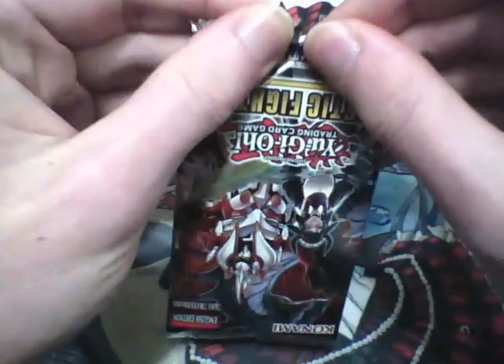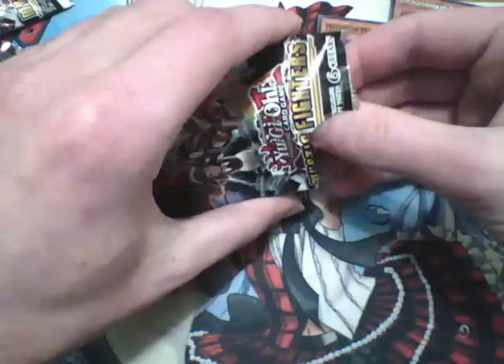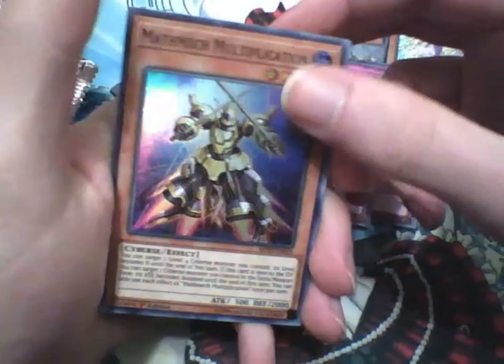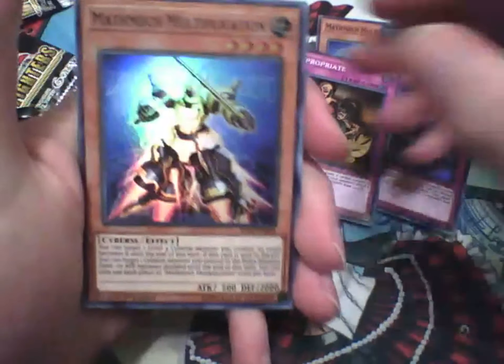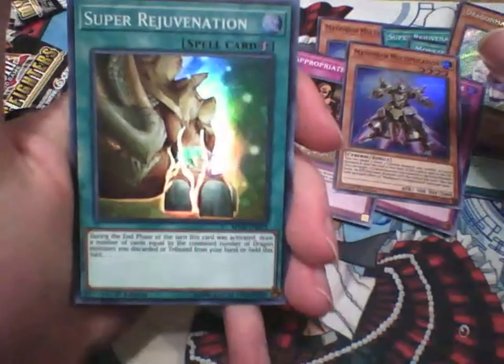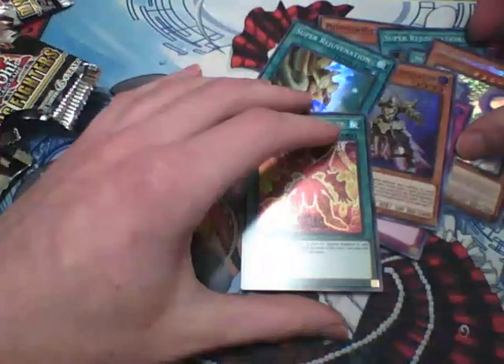We'll open this one from down here and just see how that goes. Generator Boss Room — this is like my sixth copy of that. Appropriate again. Mathemic Multiplication. The next one's going to be Super Rejuvenation, right? And these packs are just fine. Mathmec Equation — we will definitely add this into the deck. Beyond that, not much. At this point, we're really just looking for that last copy of Parla, and honestly I'm pretty happy with where the deck is.